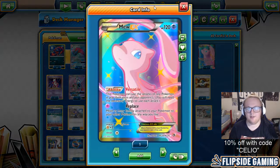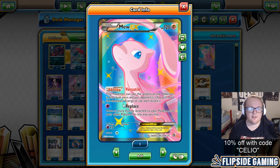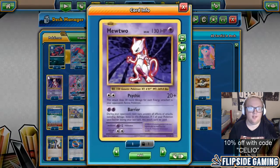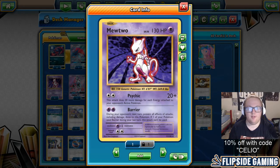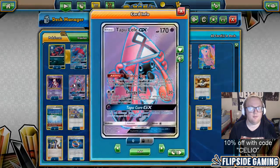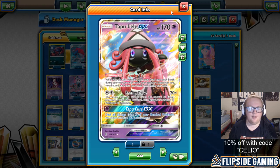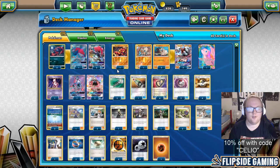For our Psychic Buzzwole techs, we have 1 Mew EX, which can use the attacks of any Pokémon in play, and we have 1 Mew2 from Evolutions for its Psychic attack that does 20 plus 20 more for each energy attached to the opposing active Pokémon. And then we have 3 Tapu Lele so we can use Wonder Tag to get our supporters when we need them.